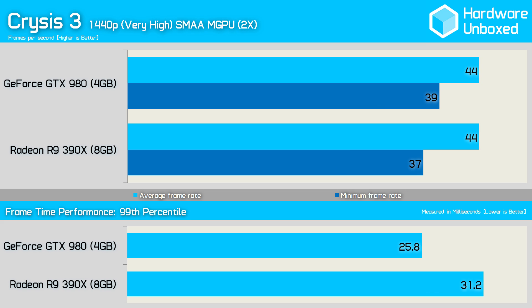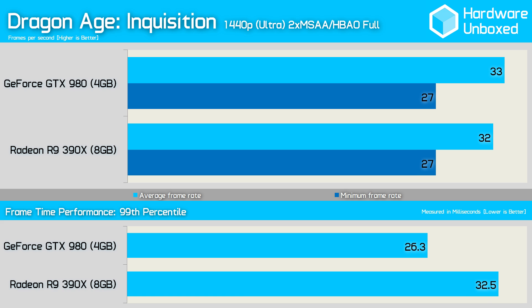Both the 980 and the 390X averaged 44fps at 1440p in Crysis 3, though again it's the 980 that delivers the better minimum frame rate result and consequently the better frame time performance. The Dragon Age: Inquisition performance was virtually neck and neck, as the 980 was just 1fps faster on average while both provided the same minimum frame rate result. Despite that, the 980 delivered considerably better frame time performance.